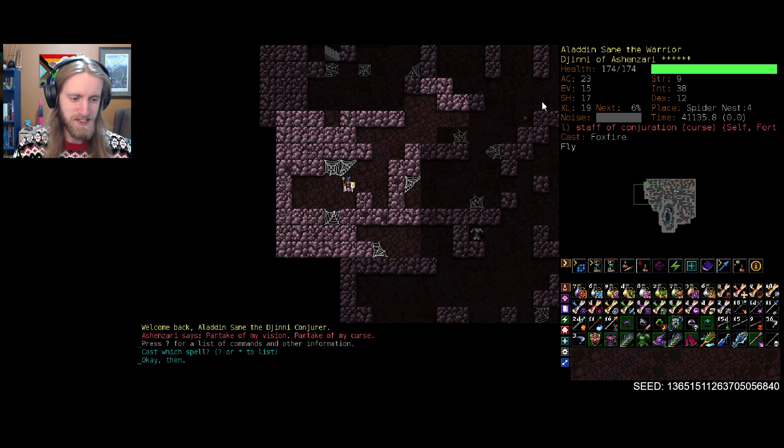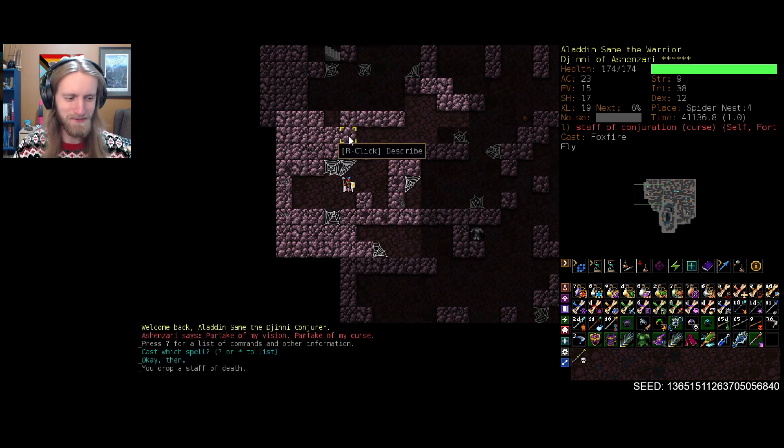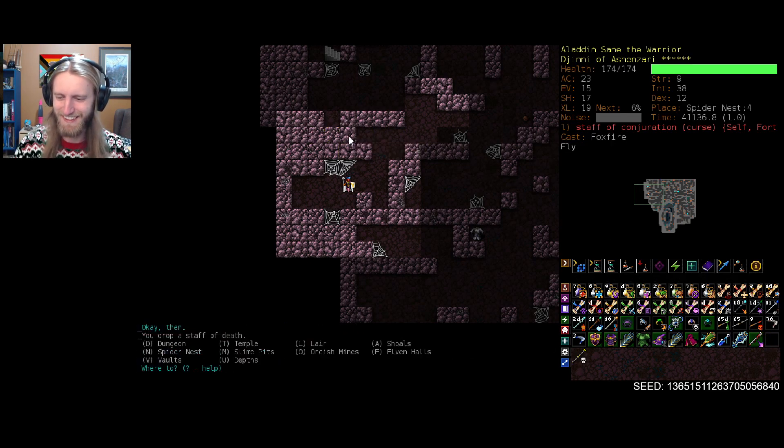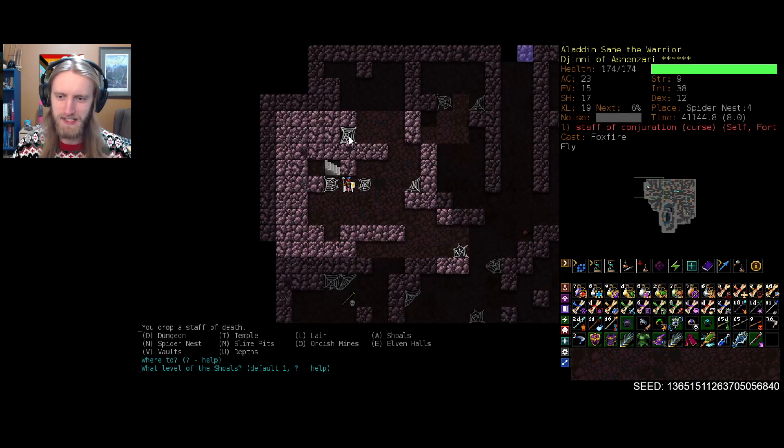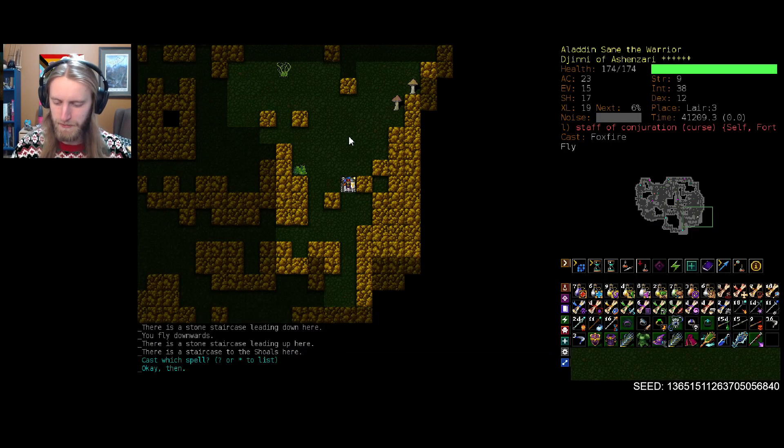Let's hop into it. Let's head off to the entrance to Shoals at the very least, and we can maybe dip our toes in, take a quick temperature test of the water, see how everything's looking. Shoals is always a bit of a nightmare, but we'll see how it goes. Maybe before we head down, we'll give a quick peek to Statue Form to see how things change.